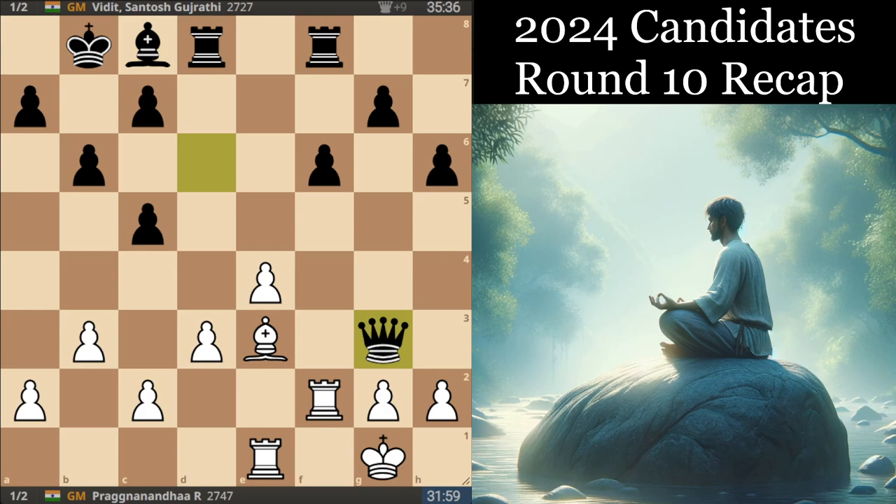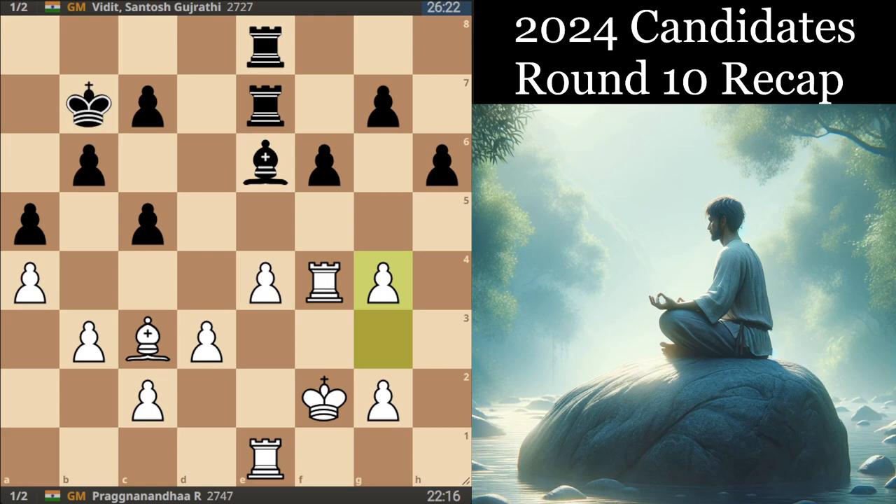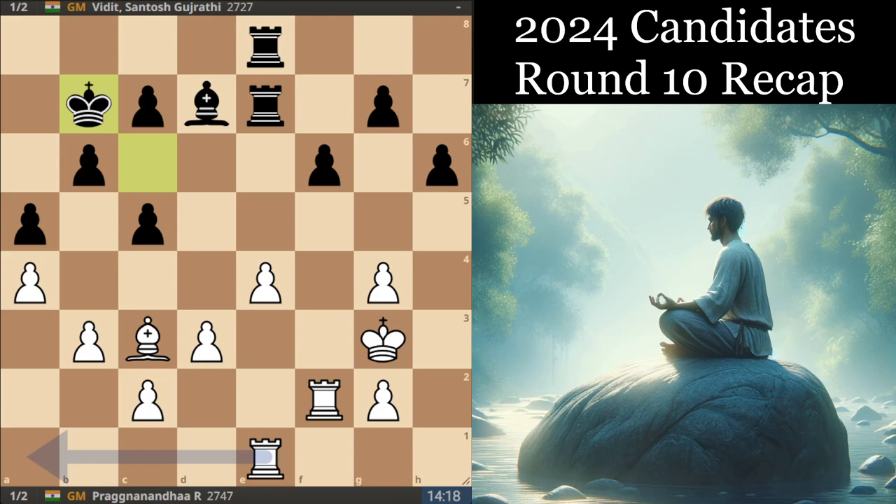Trading queens is maybe not the most necessary, but it doesn't overly affect the flow of the game — there's just not a lot that either side can really do to make progress here. Eventually the players figured out a way after some moves just to reshuffle and repeat moves, doing a threefold repetition and making a draw in that way. Not too much to see in this game — both sides just played it well.